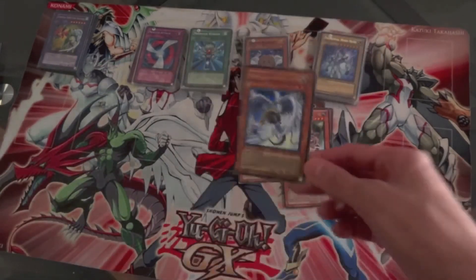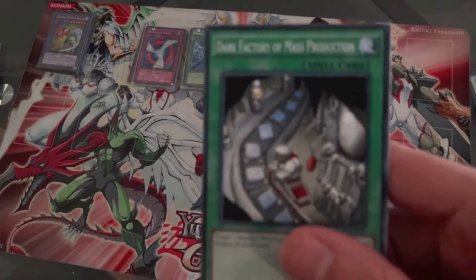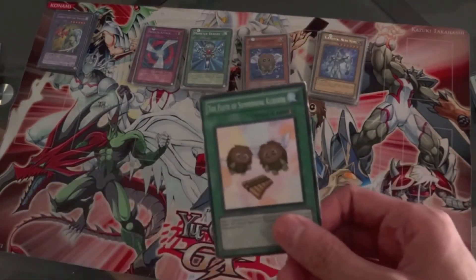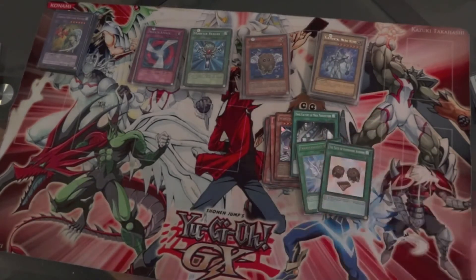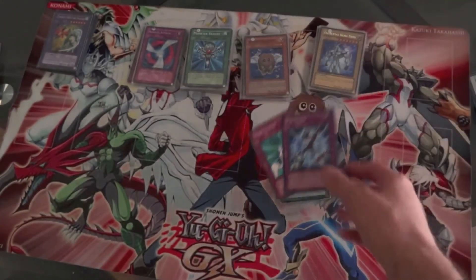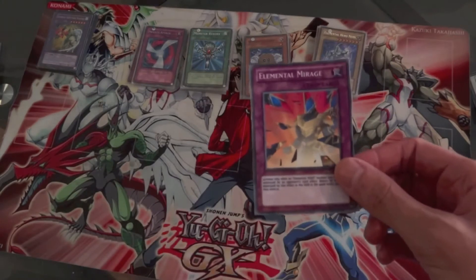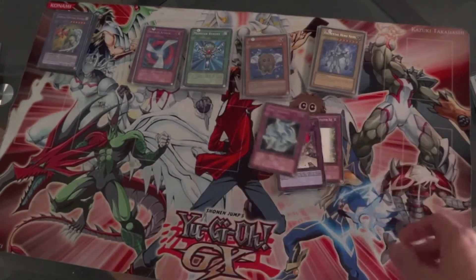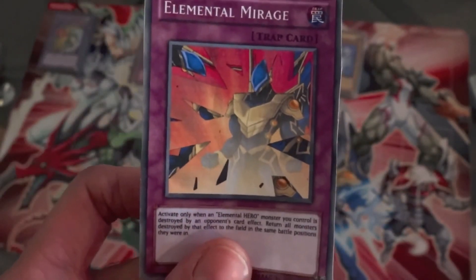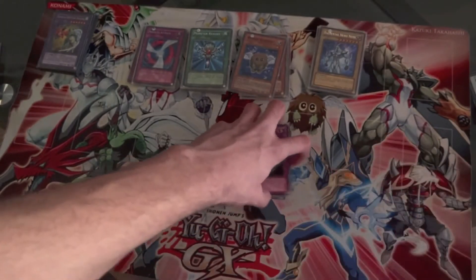Win Kuriboh is level 10 — it's a good classic Jaden card, definitely use it. Then we got Double Fusion, Dark Factory of Mass Production which lets you add two normal Elemental Heroes back to your hand for more fusion plays, Transcended Wings, and many Kuribos so you can special summon Win Kuriboh and evolve him. Then Miracle Kids and Hero Guard — very important cards for the Hero Kid combo. We also got Change of Hero, Elemental Mirage, and Hero Barrier, which is an anime card you can make yourself or print out.